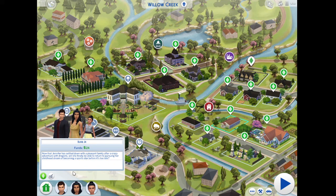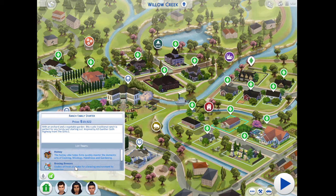Now that Jennifer has held down with the Pleasant family after a crazy adventure with dragons, will she finally be able to return to pursuing her childhood dream of becoming a sports star before it's too late? With an orchard and a vegetable garden, this rustic, traditional ranch is perfect for any family just starting out, inspired by 63 Gunthergoth Highway from the Sims 1.